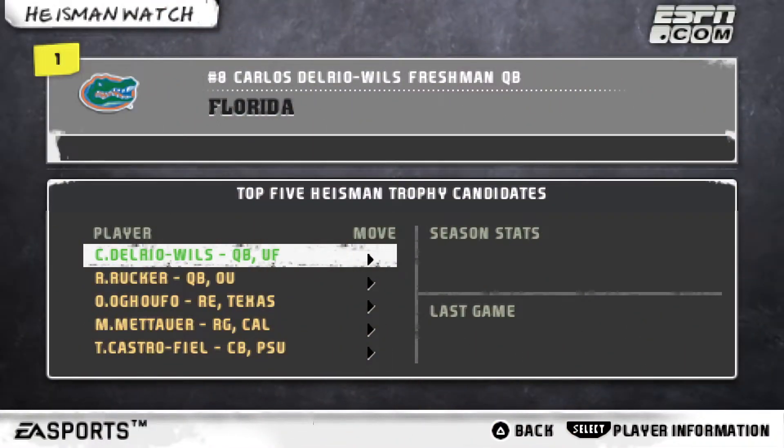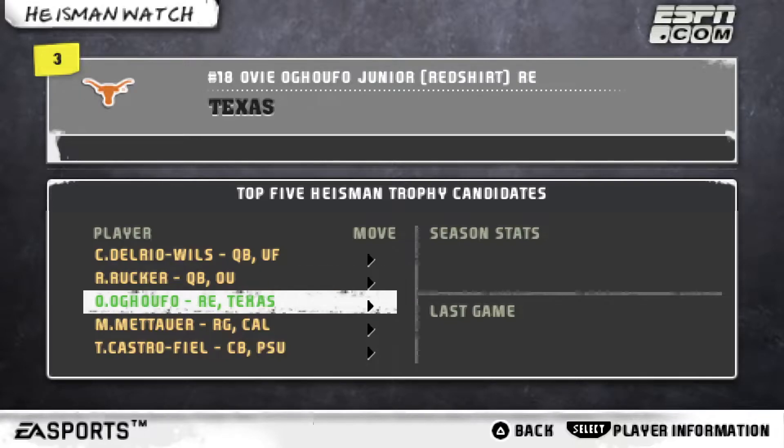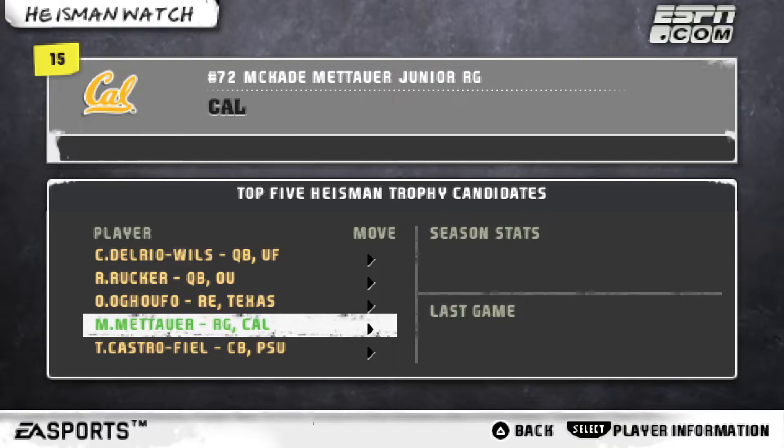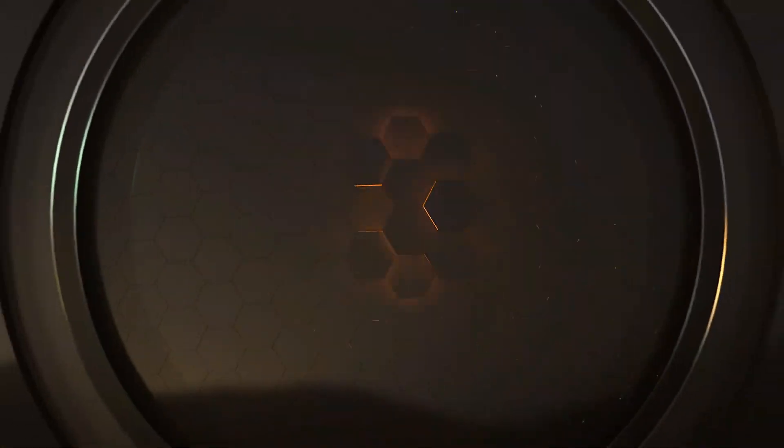Now we're going to take a look at the preseason Heisman Watch. At number 1 we have number 8 Carlos Del Rio, the freshman quarterback out of Florida. At number 2 we have number 19 Ralph Rucker, the freshman quarterback out of Oklahoma. At number 3 we have number 18 Ovi Oguufo, the junior redshirt running back out of Texas. At number 4 we have number 72 McCade Matur, a junior right guard out of Cal. And at number 5 we have Tyreke Castro, the senior cornerback out of Penn State.